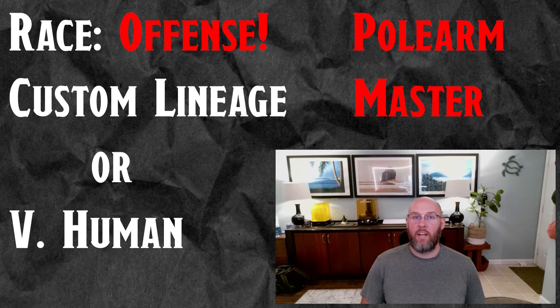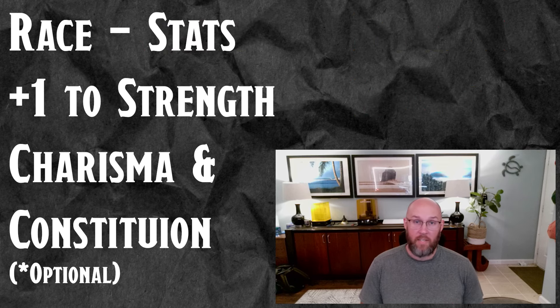If you want to go down the offense route, this is the better option. You want to go with either a Custom Lineage or a Variant Human, and for your feat you are going to take Polearm Master. This is going to increase the amount of attacks and therefore smites that we're going to be able to do. We're also going to use a reach weapon, so it'll increase our area of influence. You're going to put your stat points into Strength and Charisma. If you get an extra one from the Dragonborn, put it in Constitution.